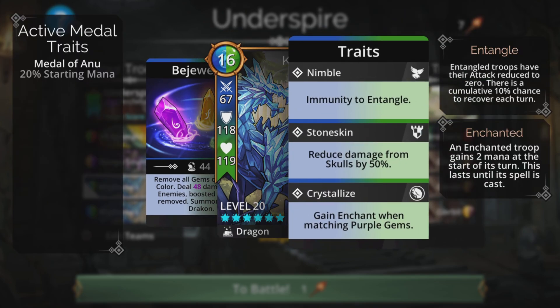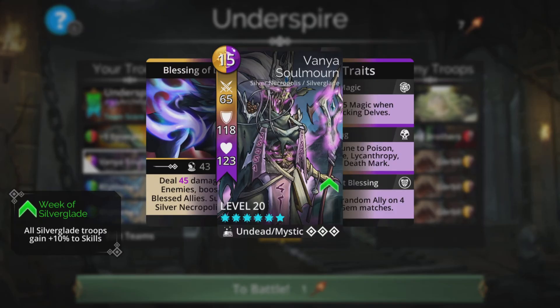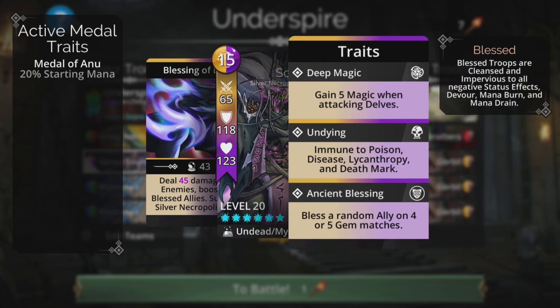One of the best things about Christinax is it gains Enchant when matching purple gems. We'll be collecting purple for our Vanya Soulmourne, so as soon as you do that you're going to have two troops enchanted and ready to cast. Vanya, when charged, does damage to all enemies boosted by blessed allies and summons a Silver Necropolis troop — so we've got three summons in this team.